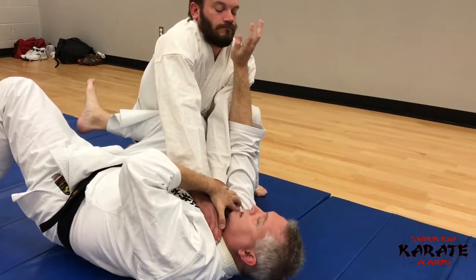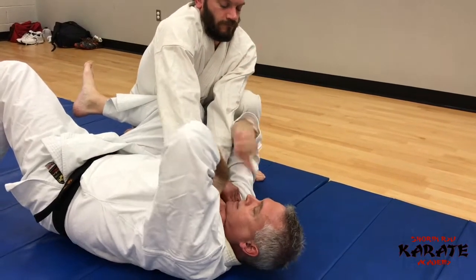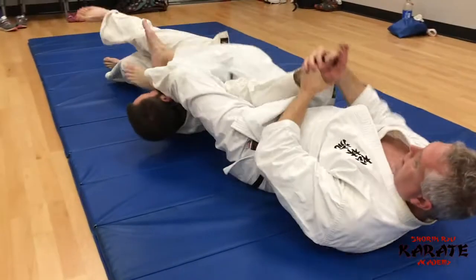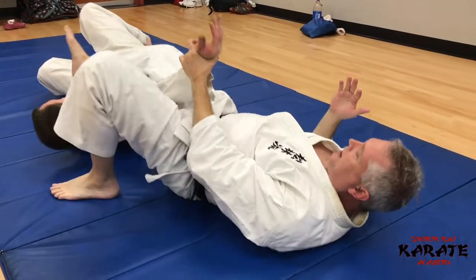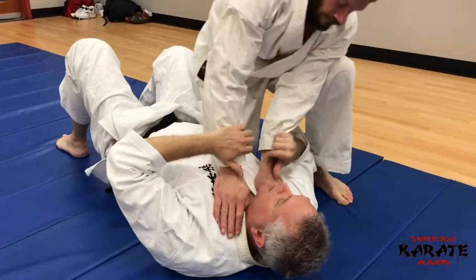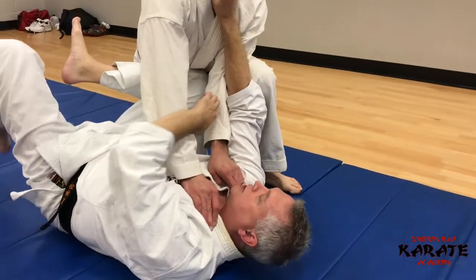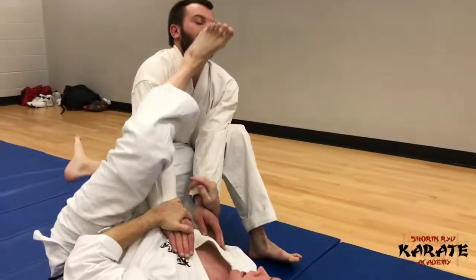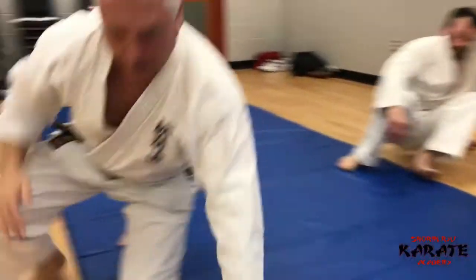From here there are a couple of options. A fancier technique involves grabbing the hand, swinging the foot across, and potentially damaging the arm. But in a life-and-death situation, something simpler is better: create that distance, get the knee in, push, then take the other foot and start kicking the person away — and then run.